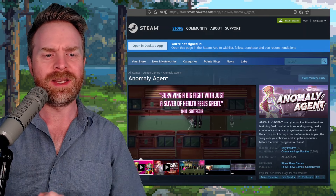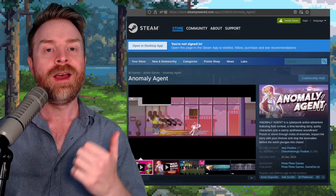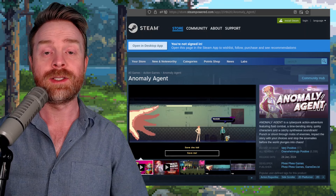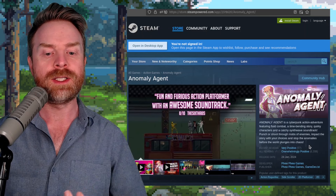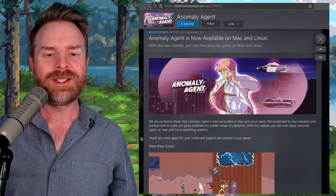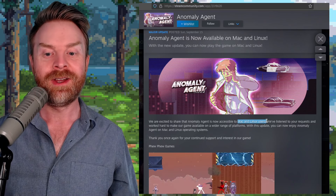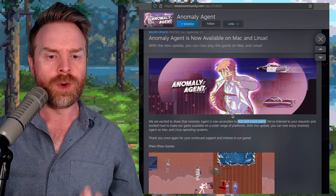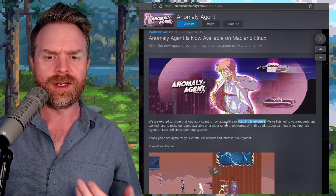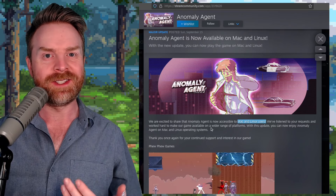Next up, we're talking about an indie game on Steam — Anomaly Agent. Anomaly Agent just got a brand new update to make it compatible with Linux. Over on Steam it's got an overwhelmingly positive review score with over 6,000 reviews. Their official update note says Anomaly Agent is now accessible to Mac and Linux users, and they've worked hard to make the game available on a wider range of platforms. It's also Steam Deck verified.